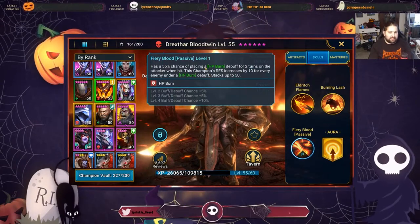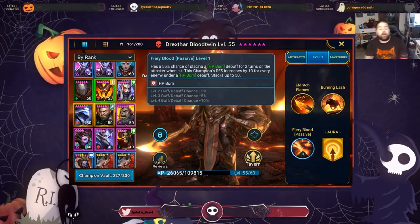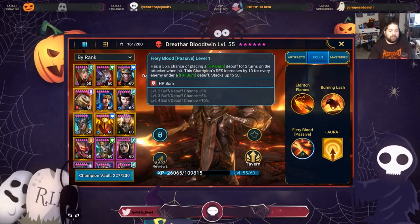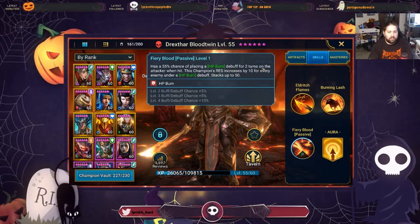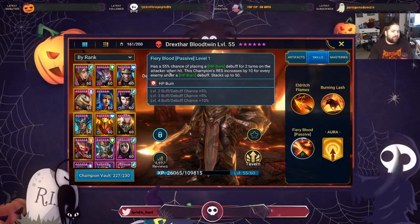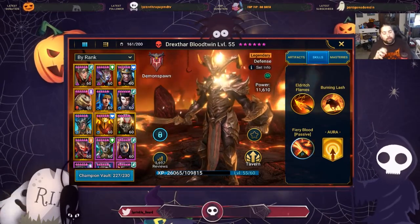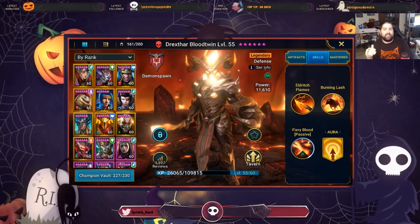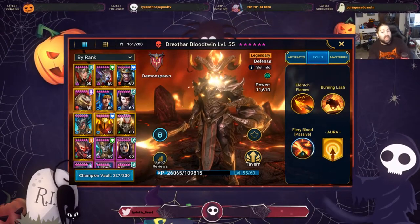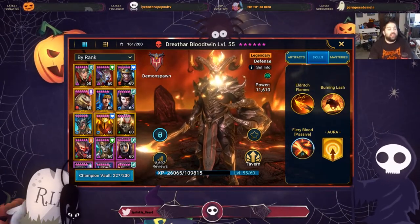When it came to gloves and armor, I decided for Drexthar Bloodtwin. He has a lot of debuffs in his kit. He has a 55% chance, eventually 75%, of placing an HP burn debuff for two turns on the attacker when hit. This champion's resistance then increases by 10 for every enemy under an HP burn debuff, stacking up to 50. So he becomes much tankier and harder to kill the longer combat goes on and the more people he HP burns. If a teammate HP burns someone, it also activates his resistance, making him tankier — a really, really cool concept.